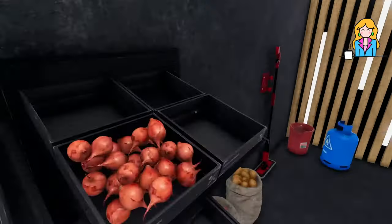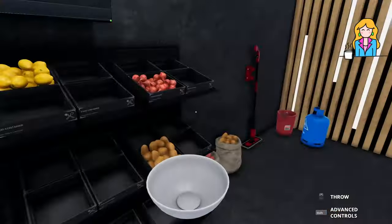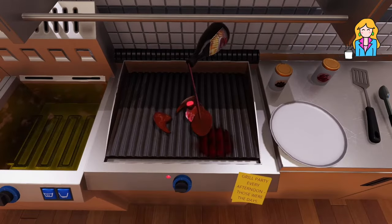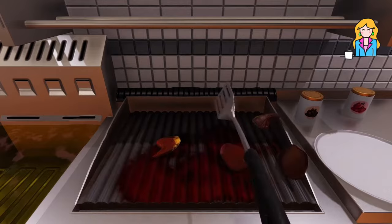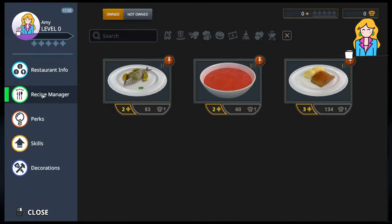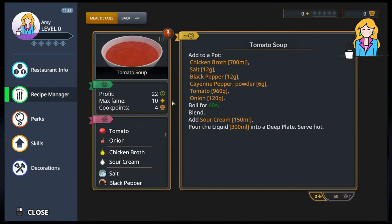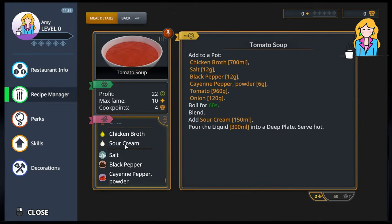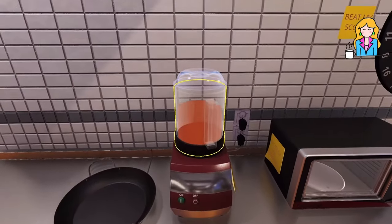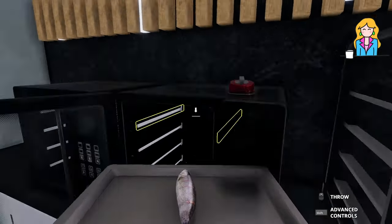Next up is Cooking Simulator. Cooking Simulator is a pretty realistic looking simulation game played in first person where you cook meals in an industrial kitchen. There are over 80 recipes and 120 ingredients in the base game, which might not sound like a whole lot for a game that looks this elaborate, but once you start learning to cook you'll quickly realise that unlocking 80 recipes is no easy feat.